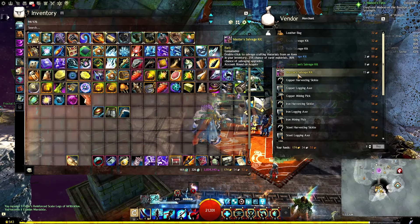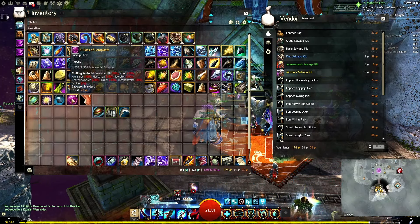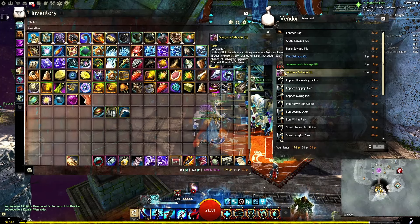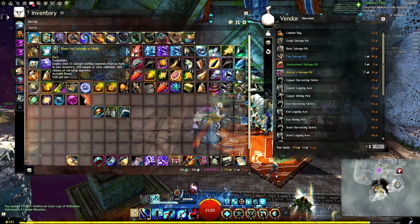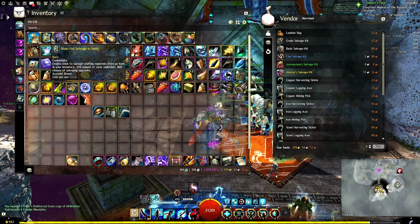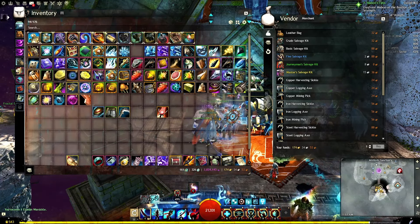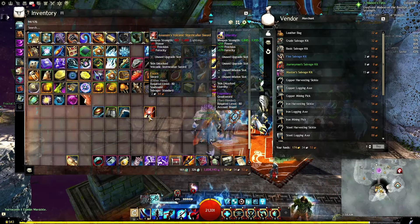For rare gear, you want to salvage with the silver-fed salvage-o-matic, which is the equivalent of the master's salvage kit I was talking about earlier. Those percentages I gave you for the ectos are from the master's salvage kit. That is 25 salvages for 15 silver and 36 copper. The silver-fed costs 60 copper per use, and the runecrafter is 30 copper per use.